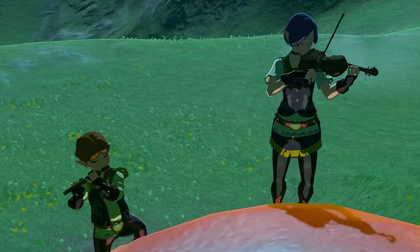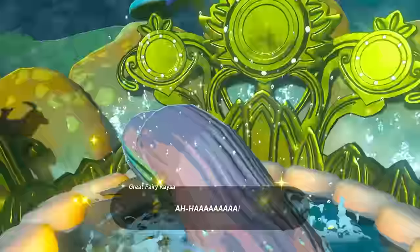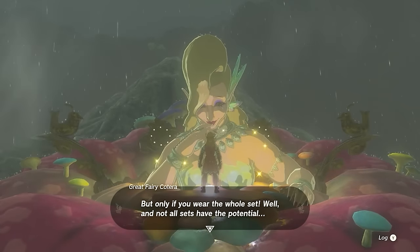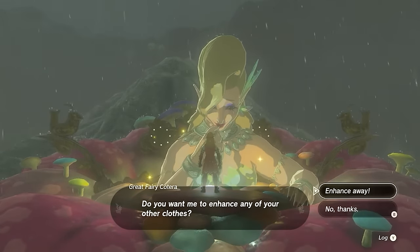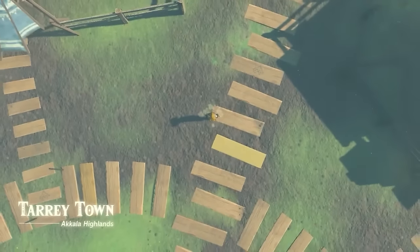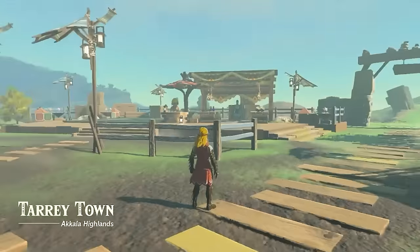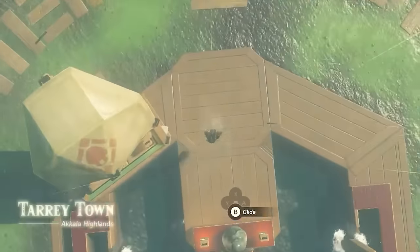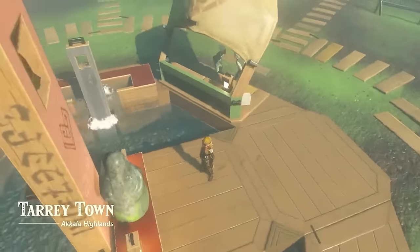When you get to the top, the cutscene will activate and Piper will play his song. The fairy will come out and now you can enhance your armor to two stars. This is really important because at two stars, armors get a set bonus — for example, the glide set at two stars takes zero fall damage. Go ahead and experiment with your armor upgrades at two stars to find some cool set bonuses.